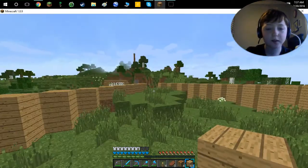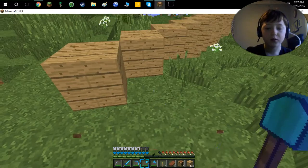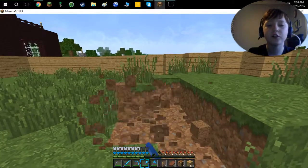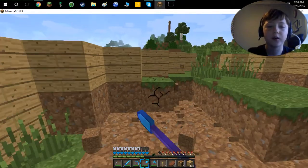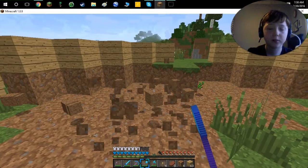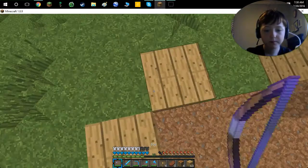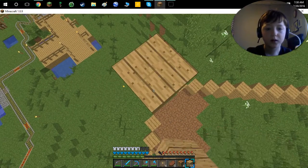We're going to build it up a decent height — probably two to three stories. And instead of putting grass everywhere, we're just going to have it go down. There's going to be a moat around the mansion. Probably not everything in this episode — probably just get the mansion and stuff. But I'm probably going to cut a lot.